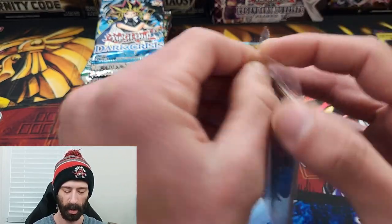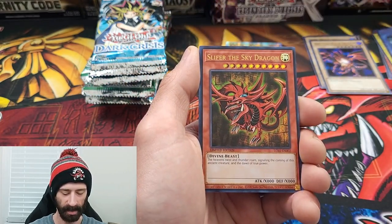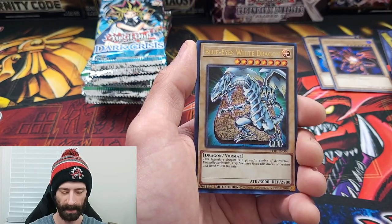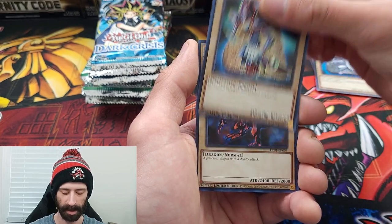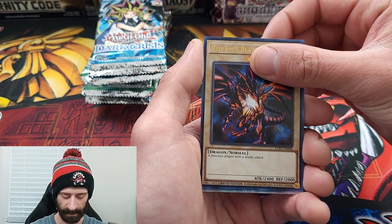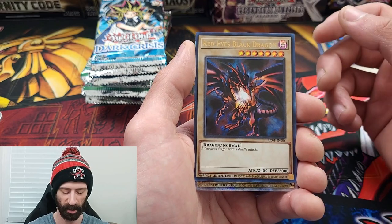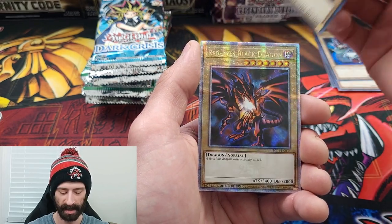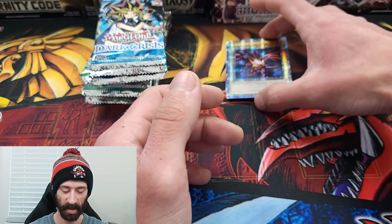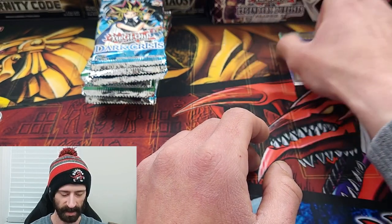Going into the second promo pack. We've got Obelisk, Slifer, Winged Dragon of Ra, Blue Eyes White Dragon, Dark Magician, Red Eyes Black Dragon, and our second Quarter Century rare will be... the Red Eyes. That kind of blows, but it's okay. I just need the Blue Eyes to complete that little trio.